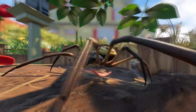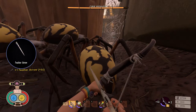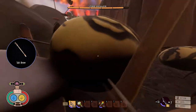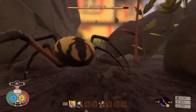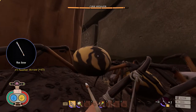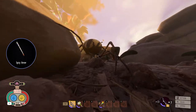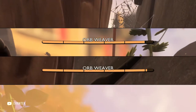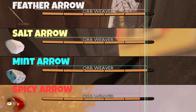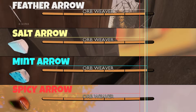Our first test subject is the orb weaver. Let's shoot it with a regular arrow for reference. Next up we have the salt arrow — and that is some damage. The mint arrow did a little less damage. And the spicy arrow did the most damage. So the results confirm: the spicy arrow did the most damage.